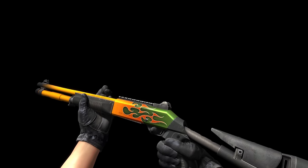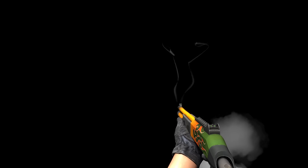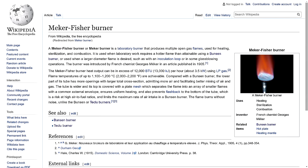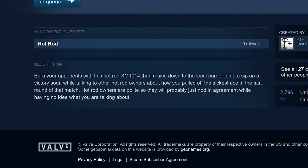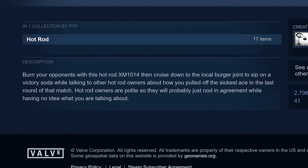The XM1014 Techglue Burner is done by PTP, the maker of the Glock Bunsen Burner, and came together with no real problems or difficulties. The Techglue in real life is a variant of that design that produces a hotter flame. The description for this weapon is similar to the Glock design and makes me think PTP might have had some strange experiences with hot rod owners in the past.